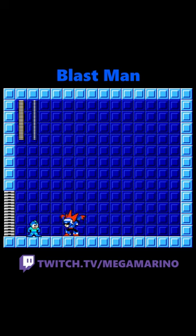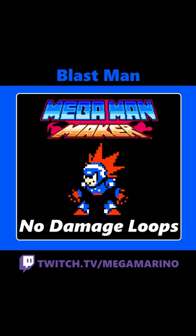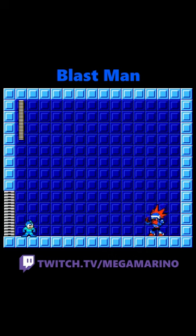which will be active once he's passed half health. During his enrage startup, he cannot be damaged. So to avoid Blast Man, just stand between his bomb shots and always be mindful of your spacing. Overall, Blast Man is one of the more challenging fights in the game.